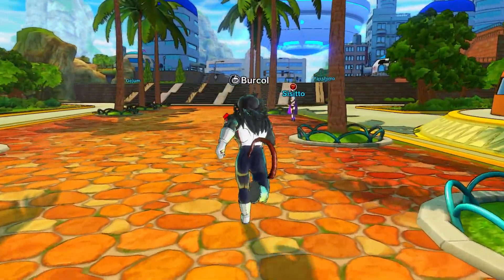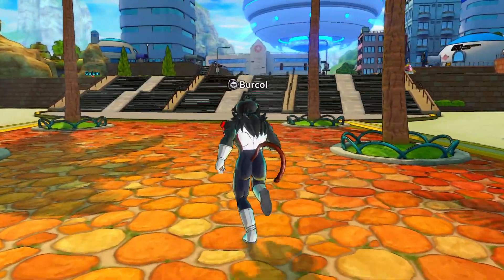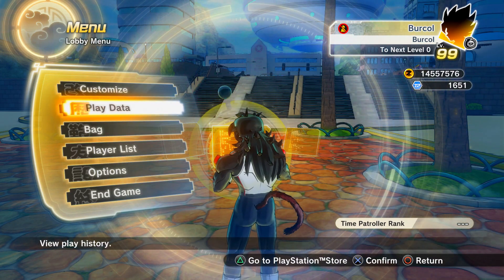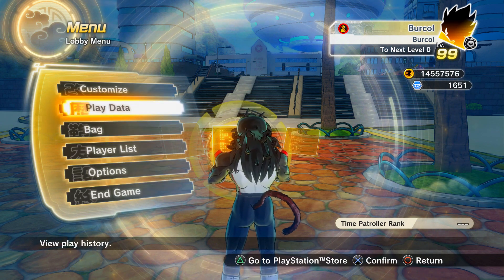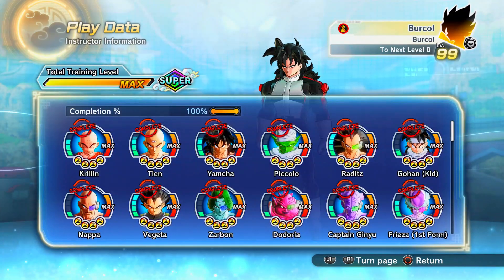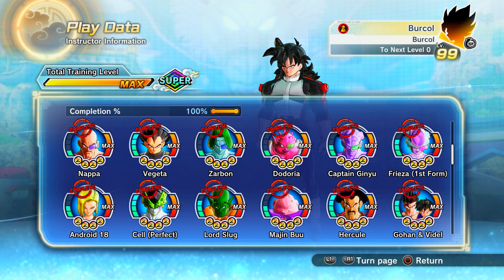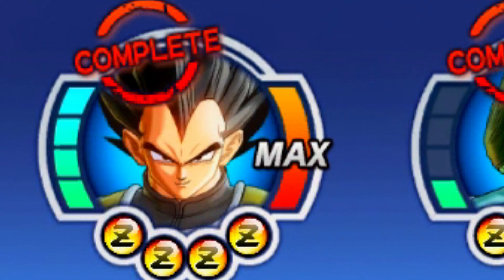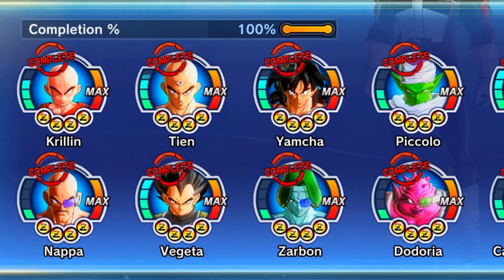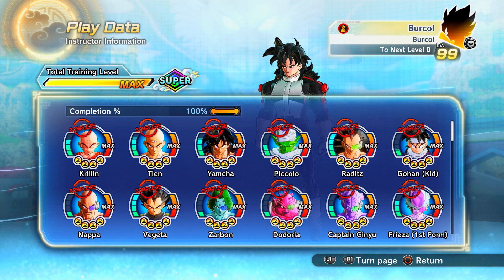Let's start off with one of the possible ways they could add Super Saiyan God. Given how they've done things in Xenoverse 2 — as in how they've added Super Saiyan Blue and Super Saiyan Blue Evolution — I wouldn't be surprised if it's mentor related, as in you have to do something with a certain mentor to then get it, like how you did for Super Saiyan Blue where you had to max out Whis's friendship, and for Blue Evolution you had to max out both Whis and Vegeta's mentor friendships, as you can see right there.